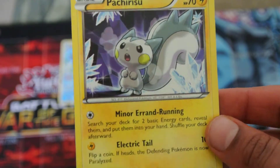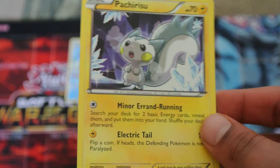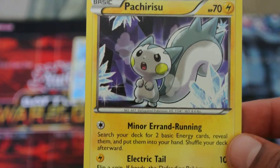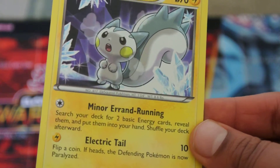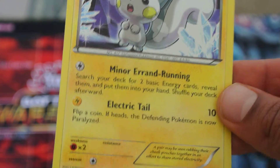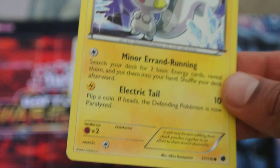This Pachirisu I got in a Plasma Freeze Booster Pack. It's an okay artwork for this Pachirisu. 70 HP. Moves: Miner, Arraining Run, and Electric Tail. Weakness is Fighting x2, no Resistance, and the Retreat cost is 1, any Energy.